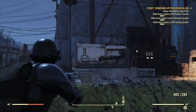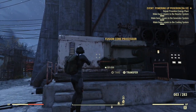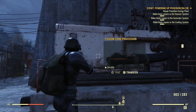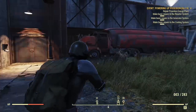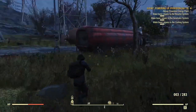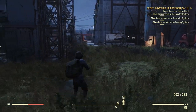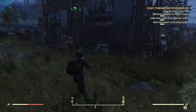Right here is the fusion core extractor. You need 100 energy to power it. After about 20 minutes of it running, you can come back and find one, two, or even three fusion cores sitting in there — three is the maximum I've seen. They're 100% charged, which is really awesome.